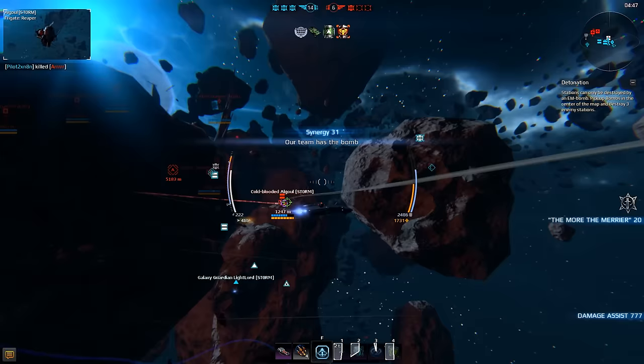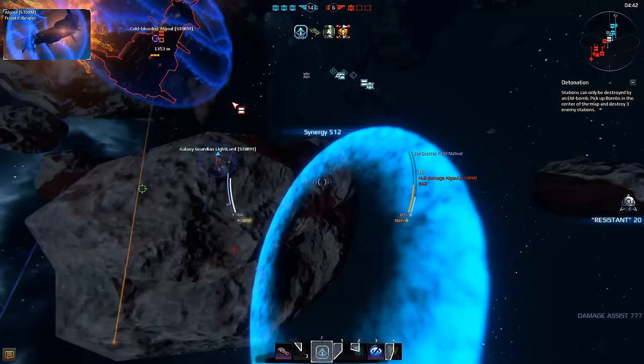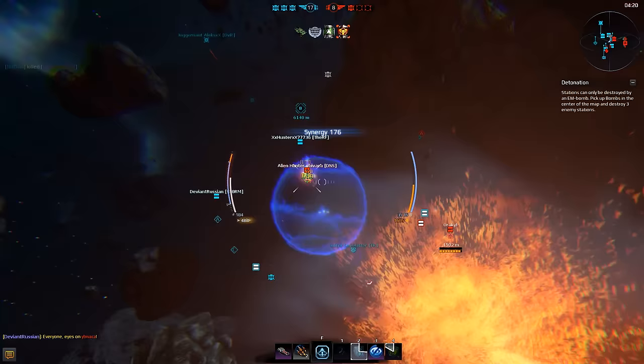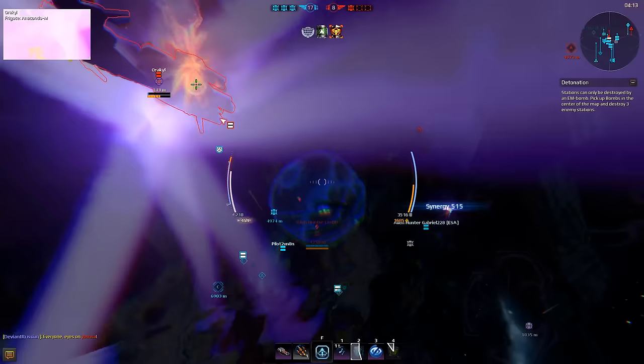Nightgale's alternative special module, Phasejump, differs substantially from the Microwarp. Forget about slow acceleration followed by continuous high-speed flight. Using the Phasejump, your recon craft can jink across small distances, disappearing from radars for a while. It reloads quickly too, so you should be able to escape most dangers in battle easily. Fear no more colliding with space rocks or wreckage of other ships. By the way, ECM Interceptors cannot disable this brand new module.